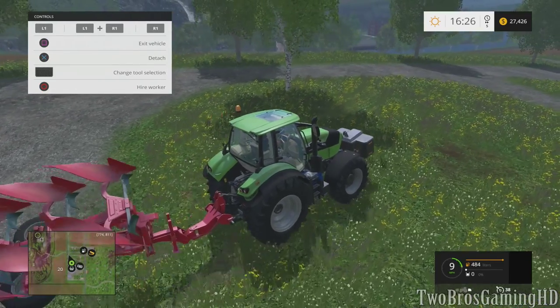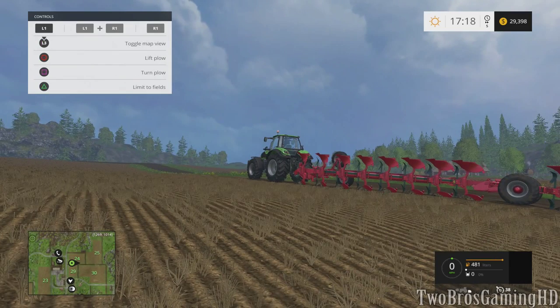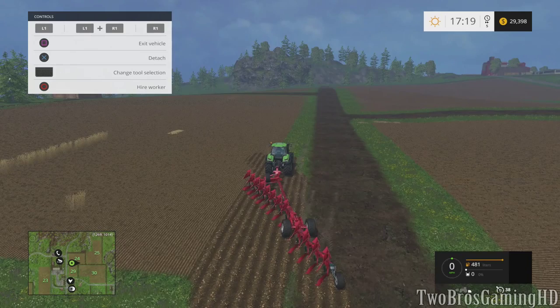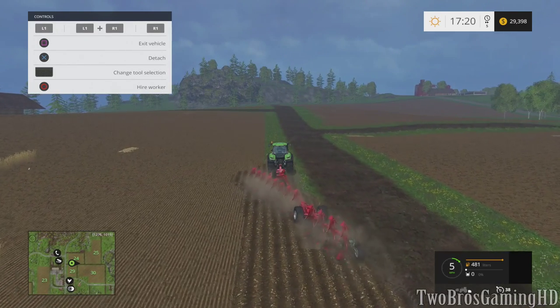I'm just going to drive this tractor over to my farm and then I'll see you there. So we finally arrived at the farm. As you can see, I already unfolded the plow. Basically what you're going to do is press triangle to limit to fields, or press triangle again to allow to create fields. I'm already busy creating some fields, so I'll press triangle here to allow to create fields, and basically you just load the plow and drive.